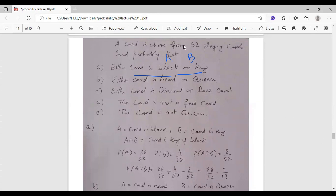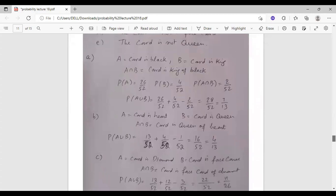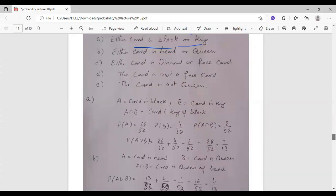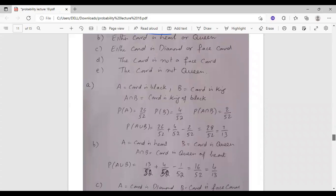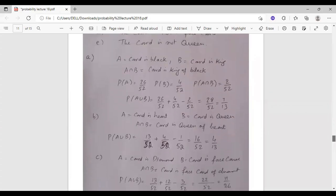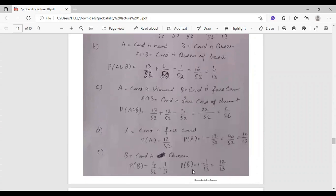Either card is heart or queen. We have card is heart and card is queen. The heart cards are 13 over 52, and queen cards are 4 over 52. We apply Probability A plus Probability B minus Probability A intersection B. For card is not a face card: face cards are 12, so the probability is 1 minus 12 over 52.